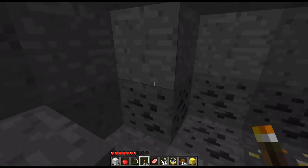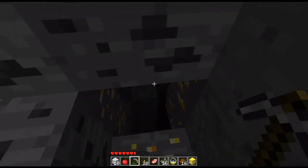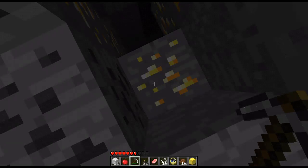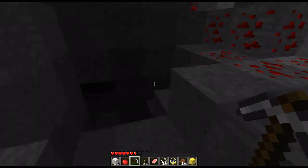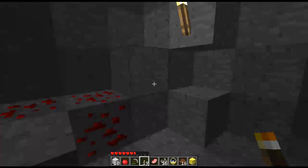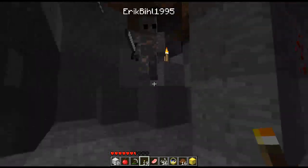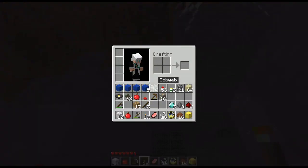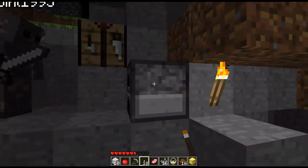Maybe when it gets dark we can look in the water if the clue is something. I've just mined into a dungeon! The gold - awesome. I'm gonna make a sword first. Let's make some swords and armor. Do we want an iron sword? Yeah, go ahead. I've got 57 gold ore. I think that's enough for quite a lot of armor.